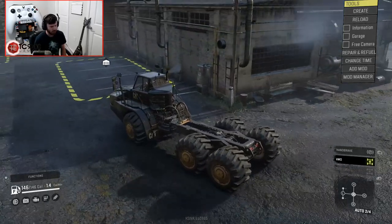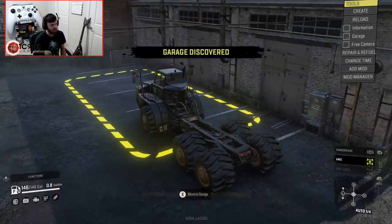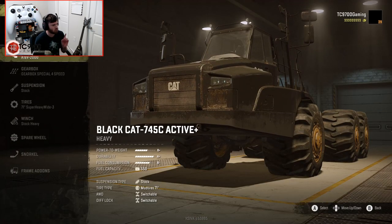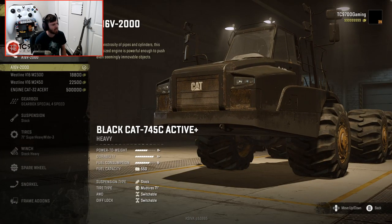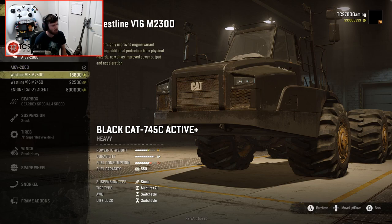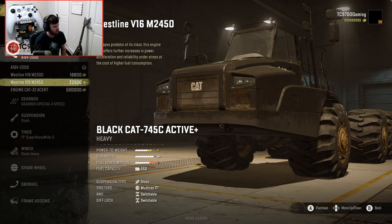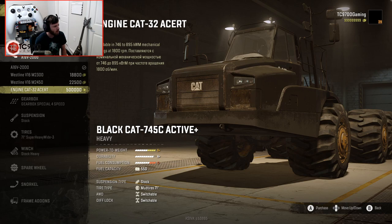It definitely takes off a little bit quicker than before — it feels more eager now. Let's go straight to customization and see: we have the A16V2000, the Westline B16, two different Westline B16s, and a Cat 745 with some text I don't understand — but that one is also a $500,000 engine. What the heck?